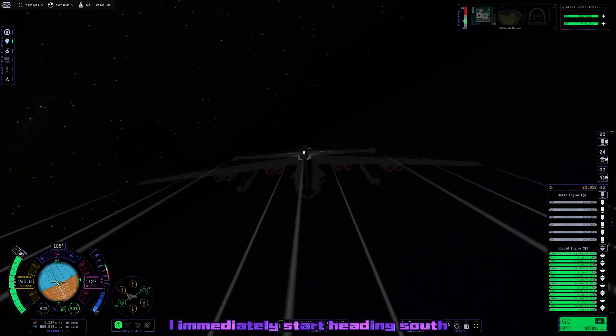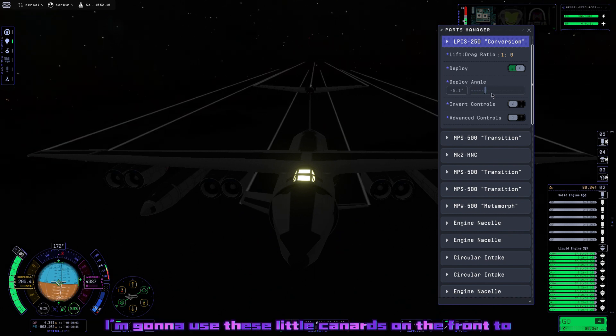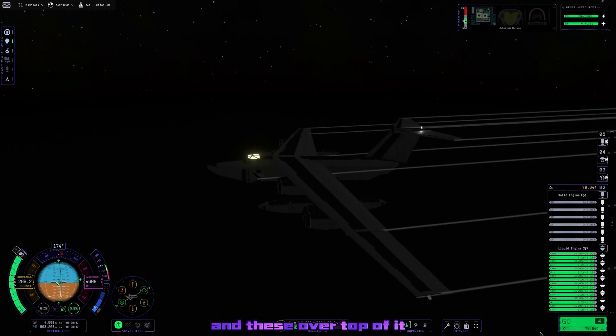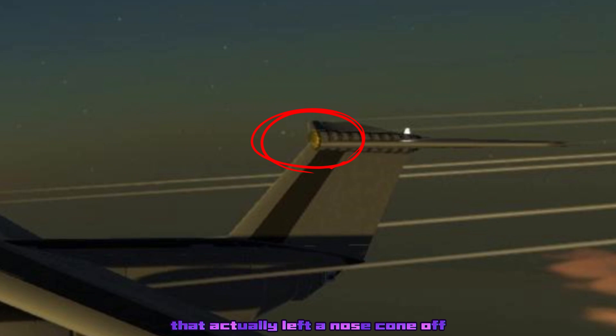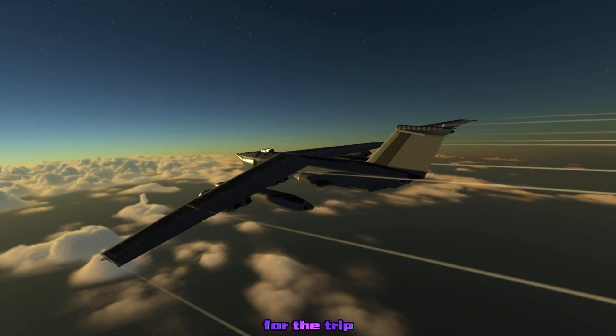After I take off, I immediately start heading south, and we're going to be flying south for a very long time in the dark. I'm using the little canards on the front to fine-tune our trim, along with the regular trim built into KSP. Lots of roll issues. And after an hour or so, we're finally in daylight — which reveals I actually left a nose cone off the tail segment. I'm sure that really helped with drag losses.